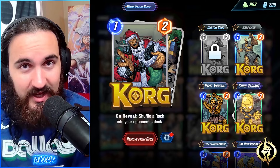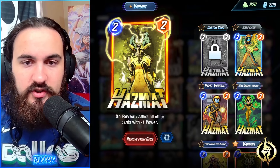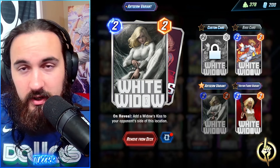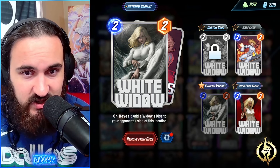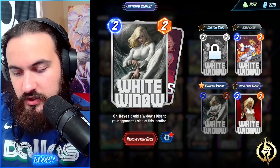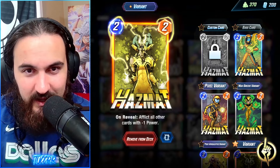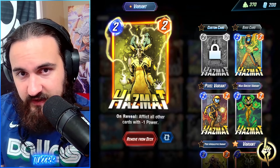That's why we have Korg and Darkhawk as the main set of cards, but the Ronin package is the alternate. We have Hazmat in this list because it just synergizes perfectly with Ajax. If you're doing this at the end of the game, you're more than likely going to hit the rest of the entire board. You also have White Widow — the Widow's Kiss affects Ajax because it has negative power on your opponent's side of the board. It's also a great clog function, and if your opponent fills up the board you can use Hazmat on the Widow's Kiss to maintain that negative power.